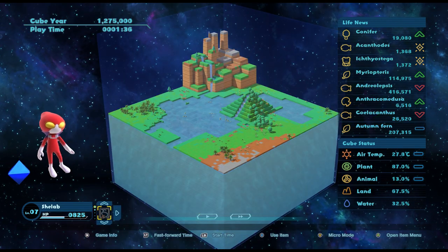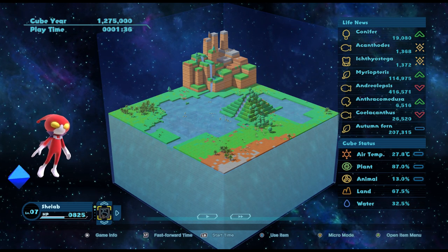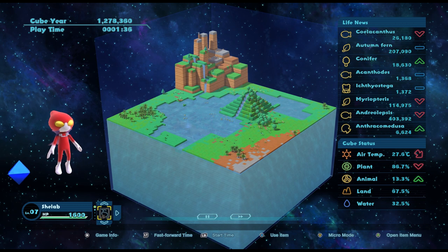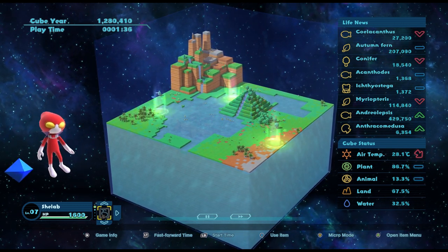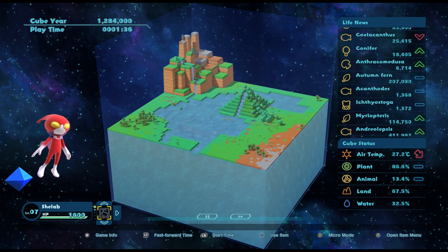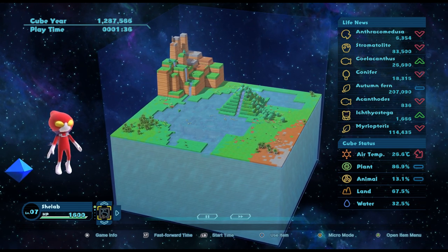I like it a lot. I can see why you have to start zooming out - that cube starts to get quite big. Let's start time and see what happens. I'm looking ideally for the ichthyostega population to rise; if it doesn't then I need to look at why. I don't see a reason for it not to... it's just staying stable. It's rising! Come on, ichthyostega.